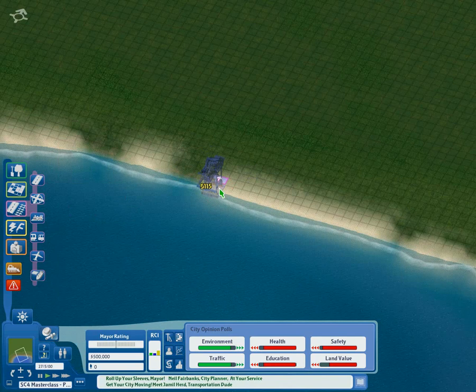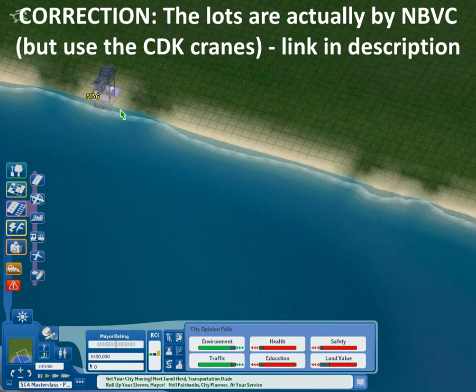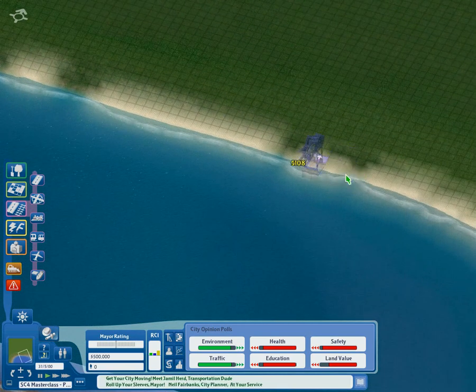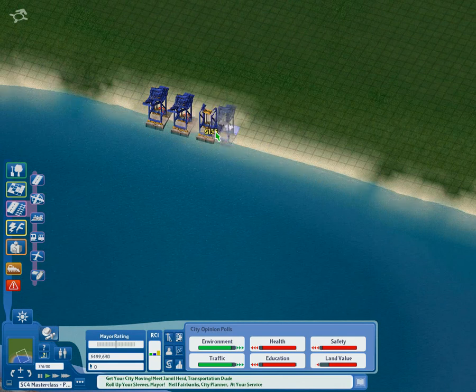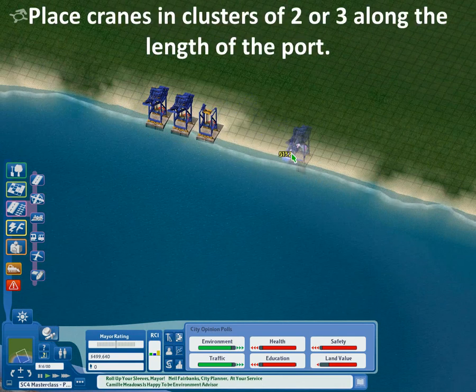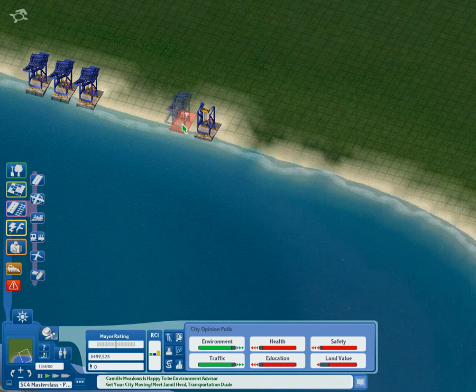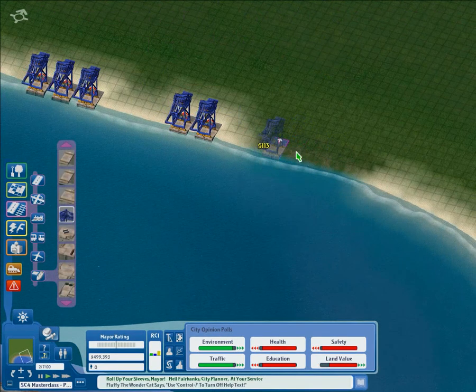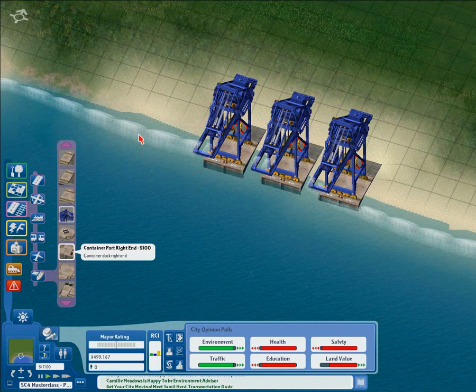The first thing is the cranes. I'm using, I believe, these are the CDK cranes — there will be a link in the description. What you want to do with these cranes is spread them out across your seaport. You need quite a big space, and you want to put the cranes in clusters, like you see here — I've got a cluster of three there. I'm going to build another cluster of a couple of cranes further down. Just group them and spread them out across your port; that will give you the most realistic appearance. You'll notice that these lots automatically flatten the terrain, so there's no need to prepare the terrain beforehand — in fact, I would recommend you not preparing the terrain before placing these, otherwise it will go wrong.